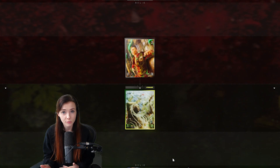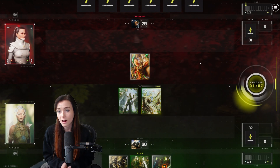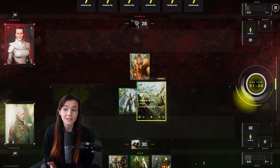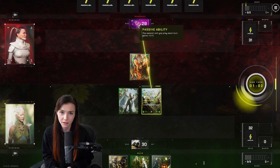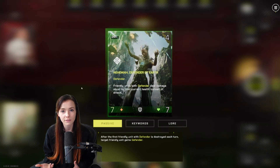When she hits the board, she is a 4-cost 0/7 with the effect: units deal damage equal to their current health instead of their attack. So she's normally a 0/7, but when she hits the board, she's going to be a 7/7.